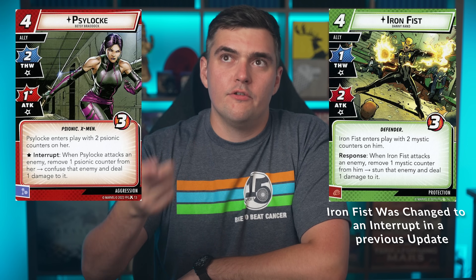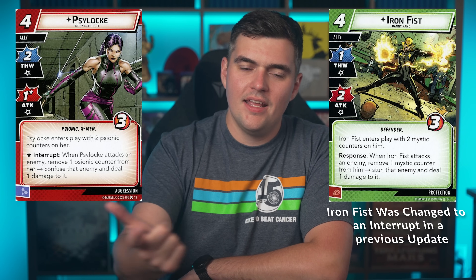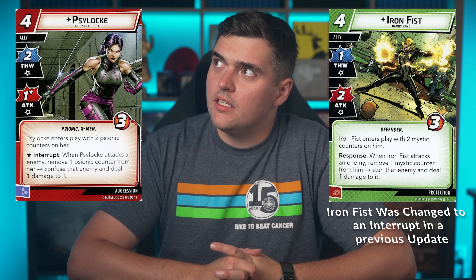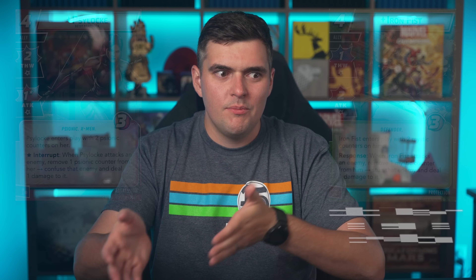Some rapid fire changes I thought were cool: Frontline Specialist changed from 'your hero gets plus four hit points' to 'your identity gets plus four hit points,' meaning we don't die when we flip to alter ego with four less health remaining. Also, if the target of an ally's basic power leaves play before the ally deals damage, they do not take consequential damage. This matters for aggression side locks or Iron Fist, where they can ping damage — now if that ping kills the enemy, the ally is not considered to have attacked and they don't take consequential damage.